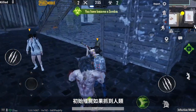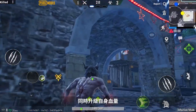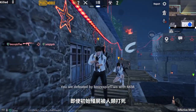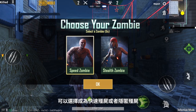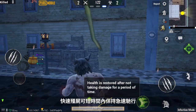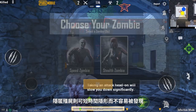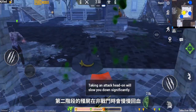When default zombies defeat defenders, they infect the defenders into their zombie companions and gain health. Even if a default zombie is defeated by a human, it can be resurrected and evolve into its Phase 2 form: the Fast Zombie or the Stealth Zombie. Fast zombies can move quickly for a short time, while stealth zombies can conceal themselves for a short time. Phase 2 zombies regenerate health slowly when leaving combat.